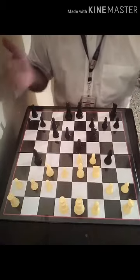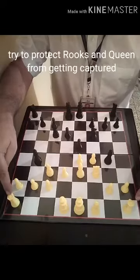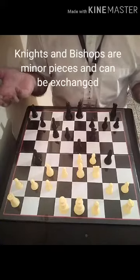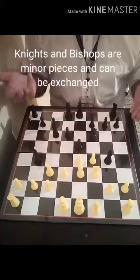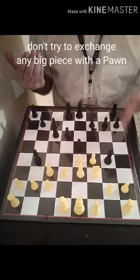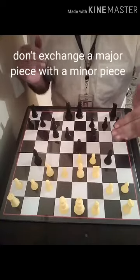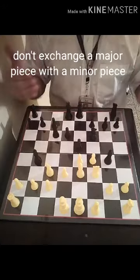The queen and the pieces can be exchanged — a knight or bishop also carries three points. So you have to be careful that you do not exchange a bigger piece with a smaller piece. Because the rooks and the queen are major pieces.